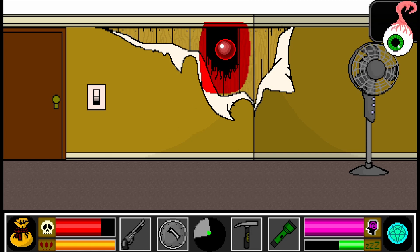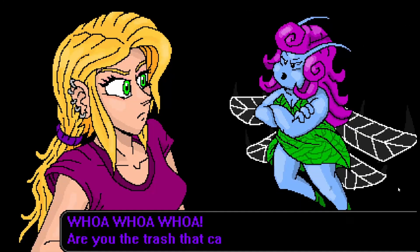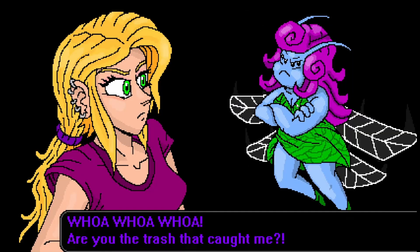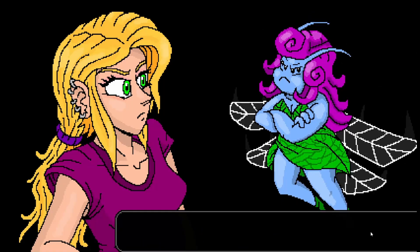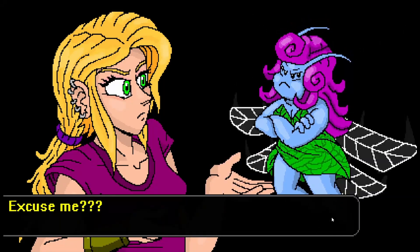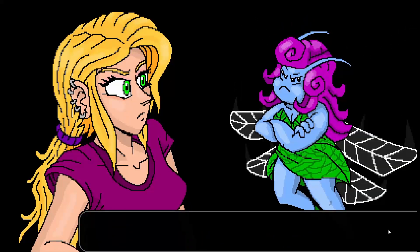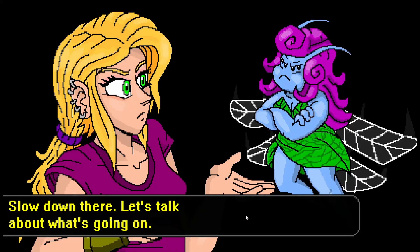Hello there. Hello, Boppet. We get a new friend. Oh, she looks kind of grumpy. 'Are you the trash that caught me? Excuse me? Where's my goddamn weapon?' Excuse fucking me? Wait a minute. 'You're not a demon. What's going on?' Oh, she's got four eyes. Nerd. Slow down there. Let's talk about what's going on.